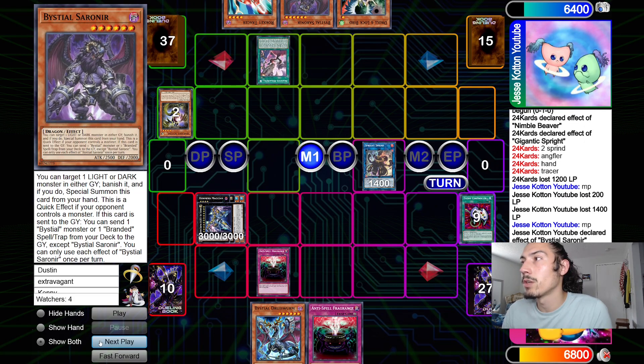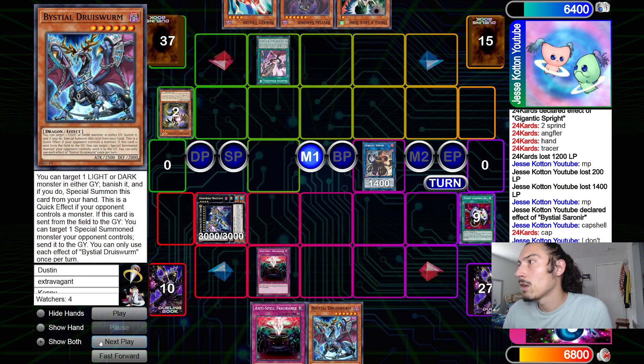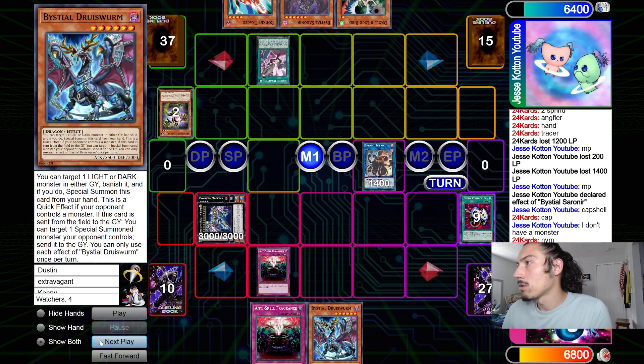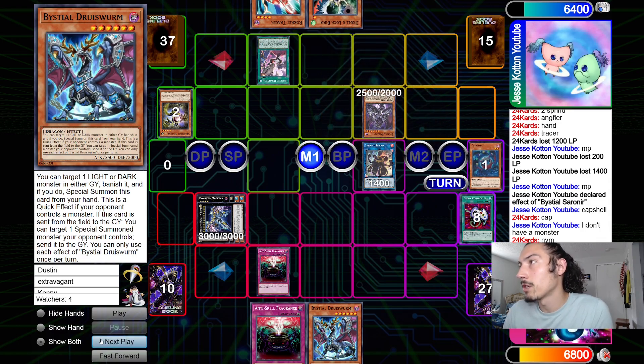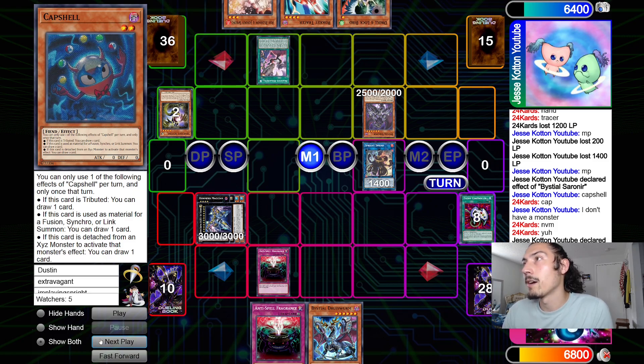He draws Regain, flips Anti-Spell. Main phase, opponent normal summons Safer, Econ tributes Red to steal it, sets in main phase 2, end phase gets Safer back. He draws another Anti-Spell. Battle phase: Mannequin Cat beats over Safer, attacks for 14 twice, then goes into Downed Zeus and passes. They draw Tracer. He goes Seronier targeting Cap Shell — wait, he has no monsters, never mind. Special summons Seronier banishing Cap Shell, Regain puts it back, draws one — draws Ash Blossom.